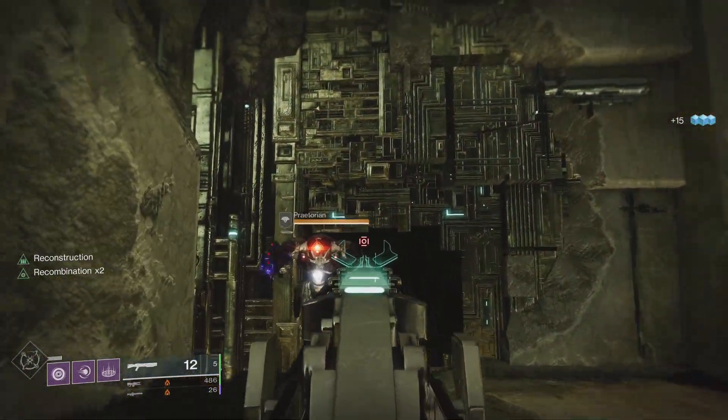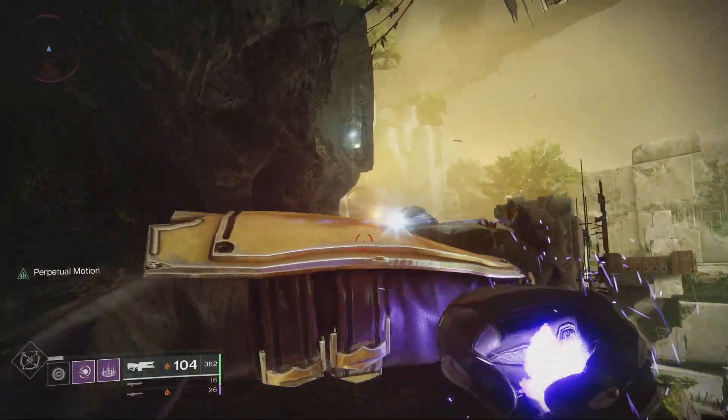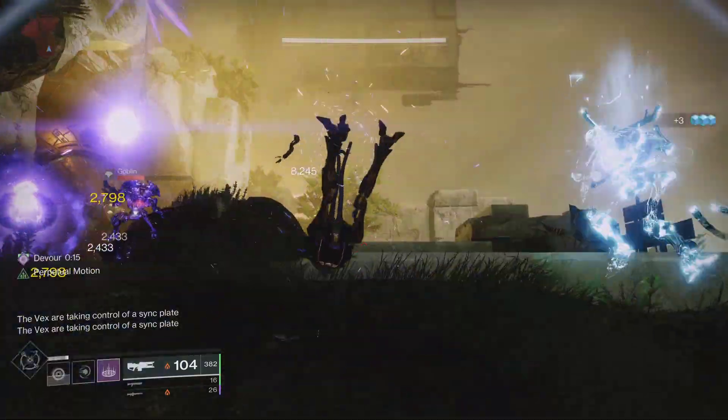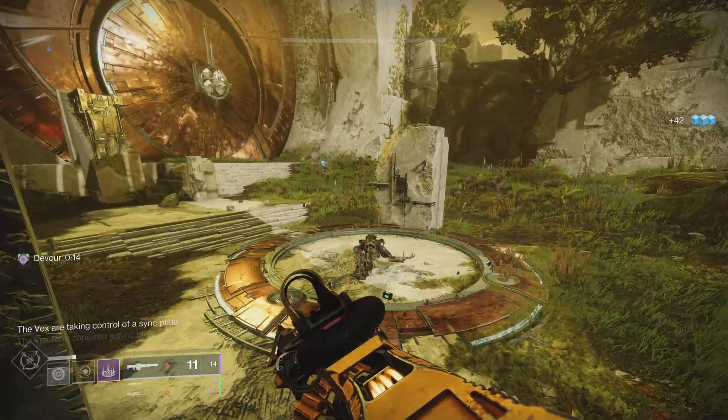Get out something. Make him headless. Run over here. You got Devour — keeps your health proc'd up.